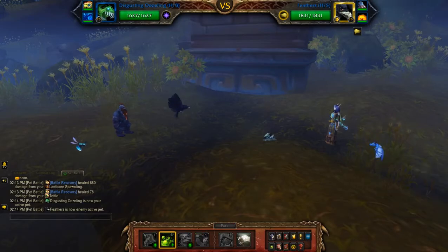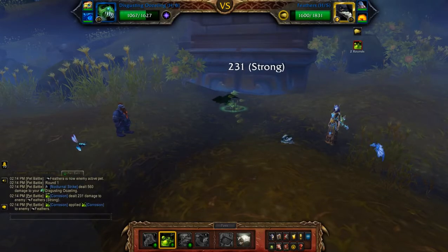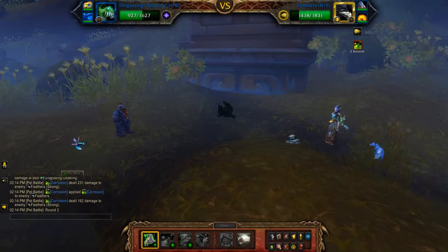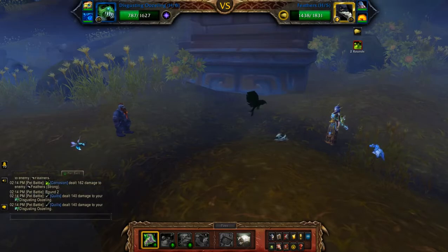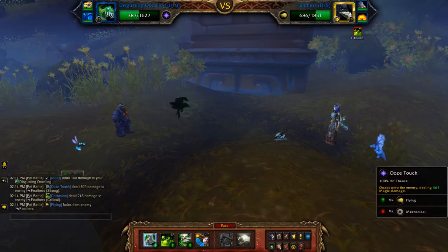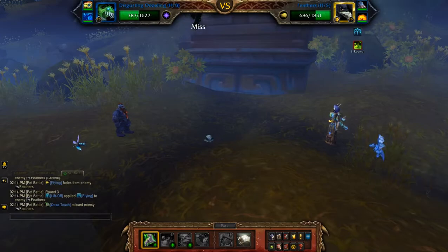First off, you want to hit him with Corrosion, and if he does lift off on the first turn, just hit it again until you have the DoT going. Then hit Ooze Touch. In my battle he hasn't done lift off yet, so keep doing Ooze Touch because you don't want the Expunge cooldown to be wasted.